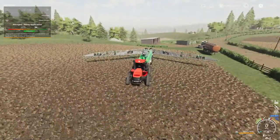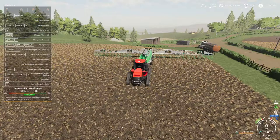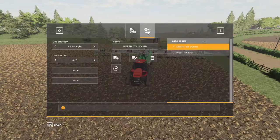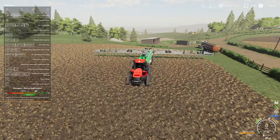Now, I have GPS on this thing. I want to go north and south, so let's go in here and figure out where my line is. North to south. The width - 118 feet. That is big.